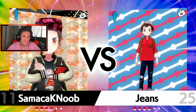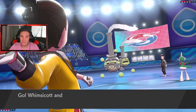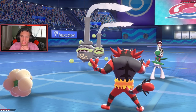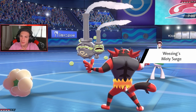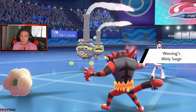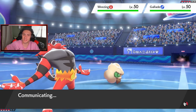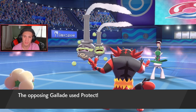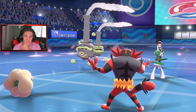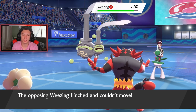We got Whimsicott and Incineroar as the lead. He goes Weezing — does he have Neutralizing Gas? Intimidate pops off, that's going to be huge. Minus one on the physical attackers. Misty Surge is going to get going — I'm totally fine with that. Do I even Tailwind here? Whimsicott should outspeed everything else and we just dump on Gallade. Unless he's going to swap out. Gallade protects — that's rather smart. I didn't Tailwind just yet. Moonblast comes out — get out of here!